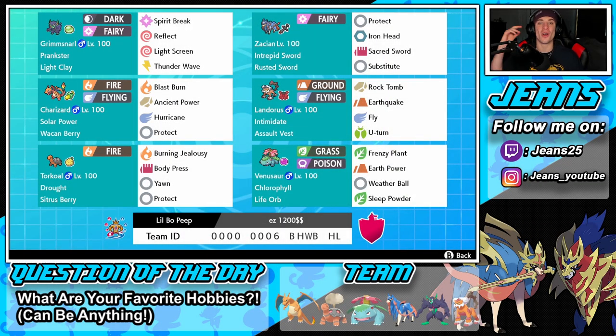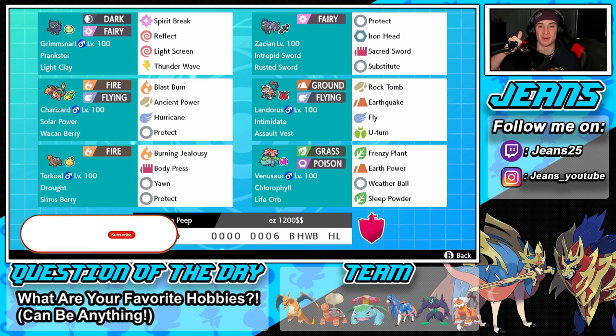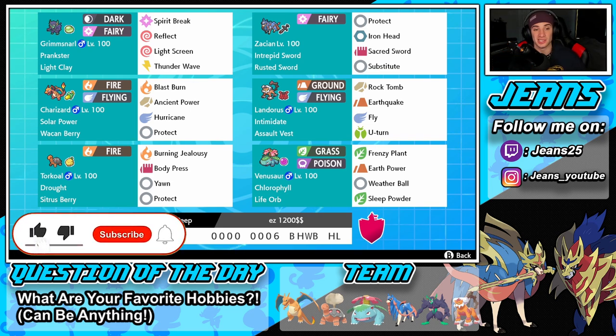What's going on YouTube, Jeans here, hope you guys are having a wonderful day. Today we are back playing some Pokémon Sword and Shield, hopping onto that ranked doubles ladder. We got ourselves a good one for you guys today — a Zacian team alongside Chlorophyll Venusaur, Drought Torkoal, and Solar Power Charizard. If you guys are hyped, smash that like button and click that subscribe button — it goes a long way, thank you guys so much.